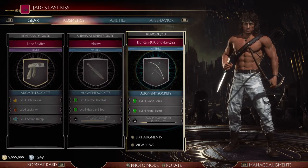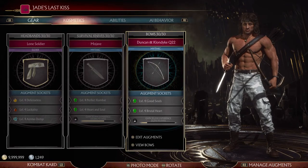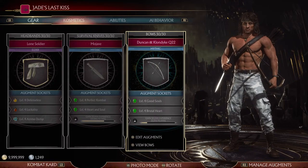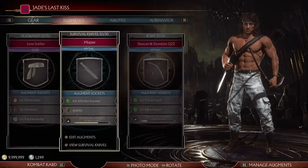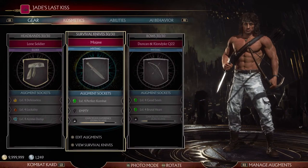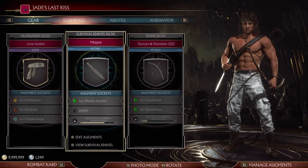These augments can be quickly adapted to whatever currency you want — just swap one augment. Put on perfect combat, heart and soul, good soul, and brutal heart, and you're set up for maximum souls. Take off heart and soul and put on whatever you want, use Tarkatan's Cannibal's Blade, and you get max hearts. This build is very easily adaptable in survivor towers to give you any currency you want: coins, hearts, or souls.